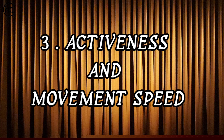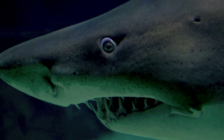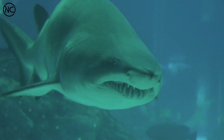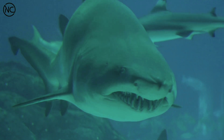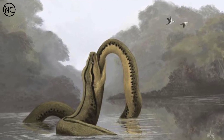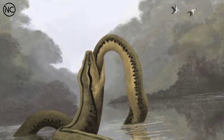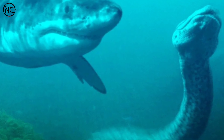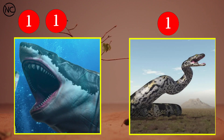The next one is the activeness and movement speed. Megalodon is relatively slow. The reality is it's a very slow creature. This is also a tight sea creature. Titanoboa has a very slow pattern as well.